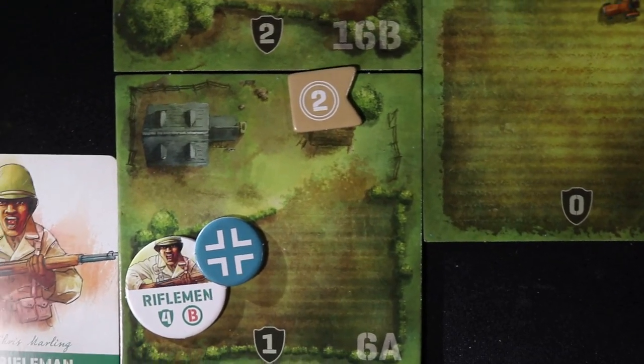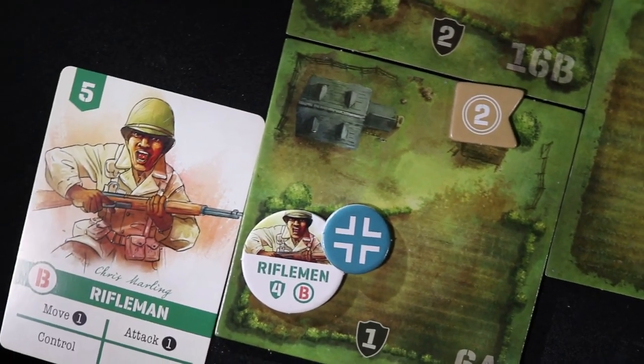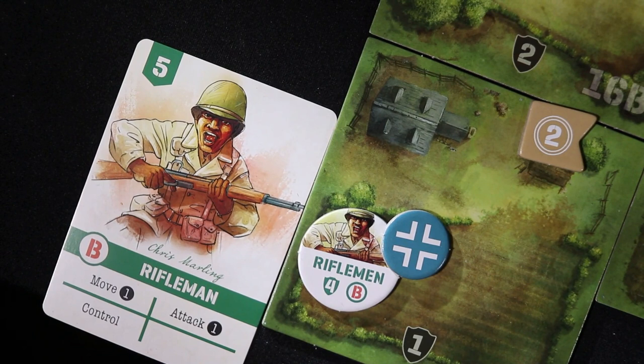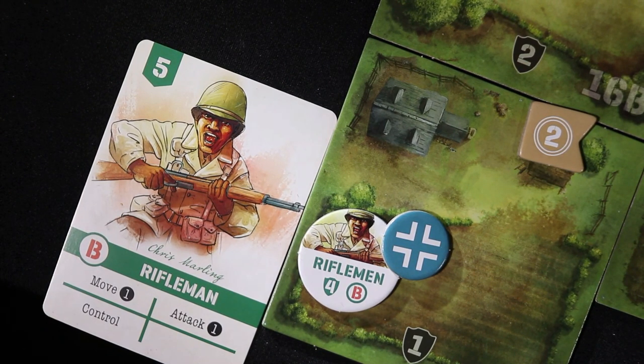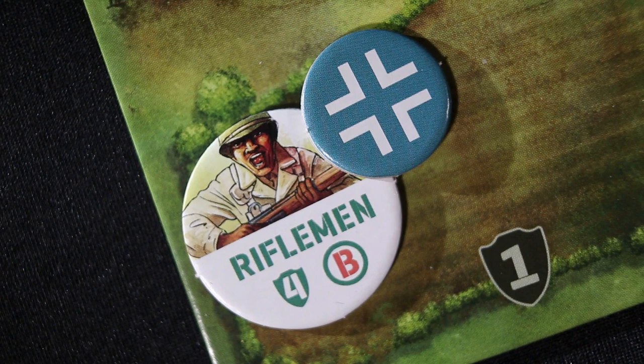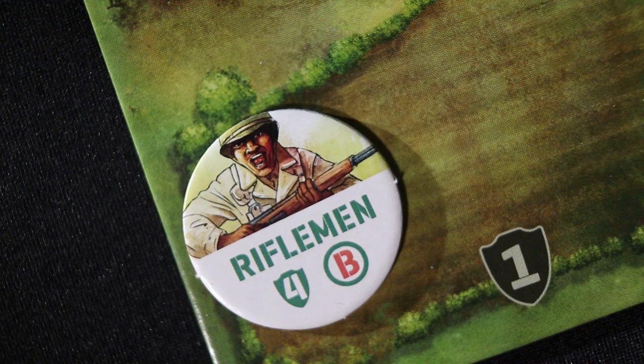If the bot did not win initiative, then check all bot combat counters that have control markers on them. For every control marker, remove any matching card in the bot play area to the discard pile. Only one discard per counter can be made. No matter the result, return all control markers to the supply area.